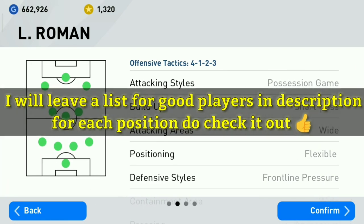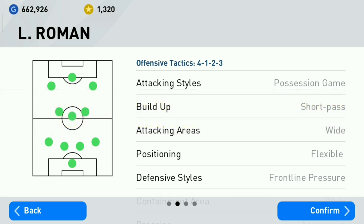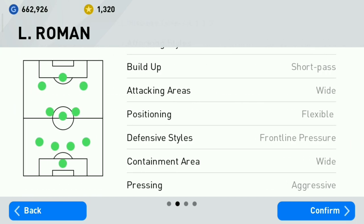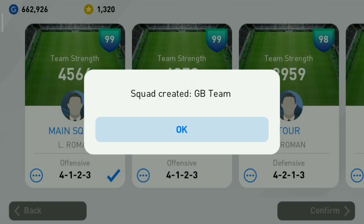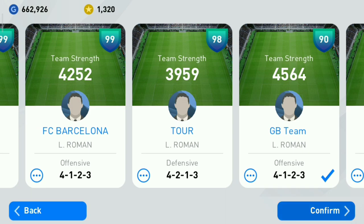Now you'll be seeing the selection process. First of all, selecting the manager is your wish — you can select whoever is comfortable for you, like El Roman who has a 4-1-2-3 formation and position game style. He's a great manager and most of you might already be using him.